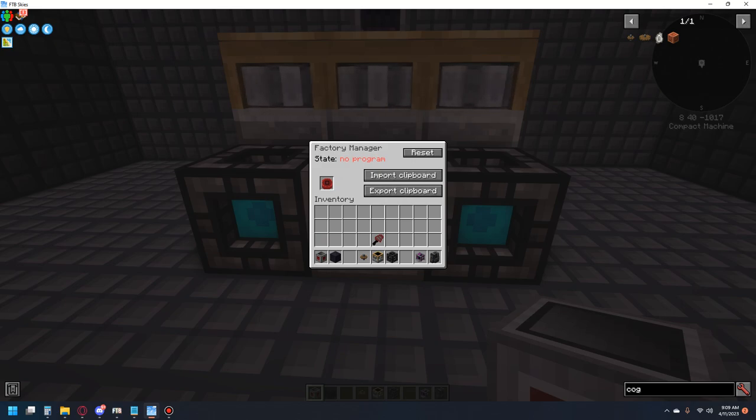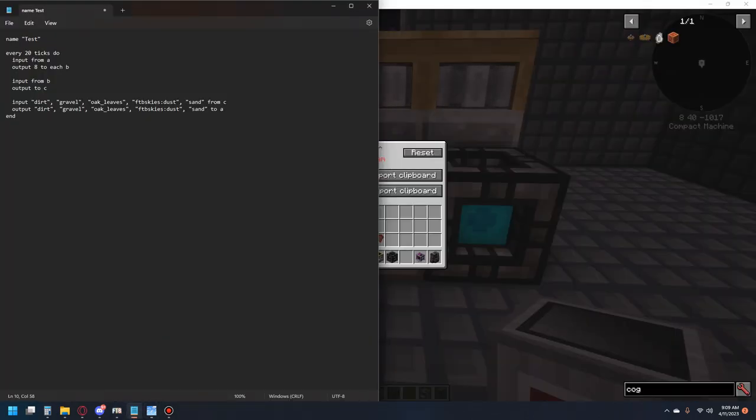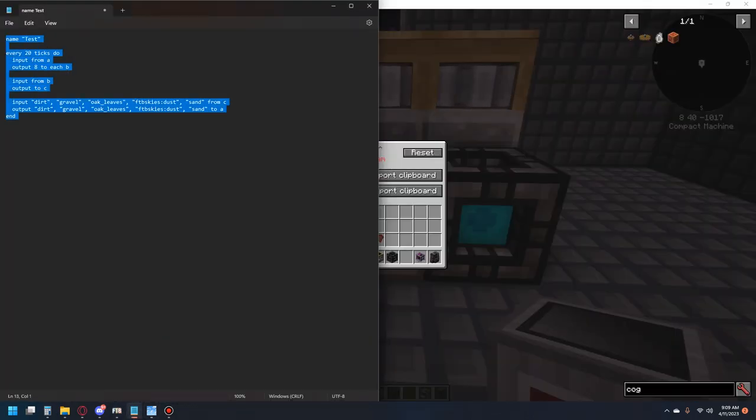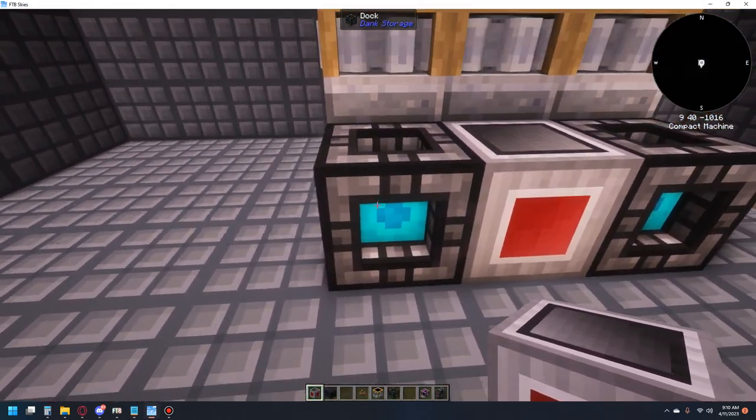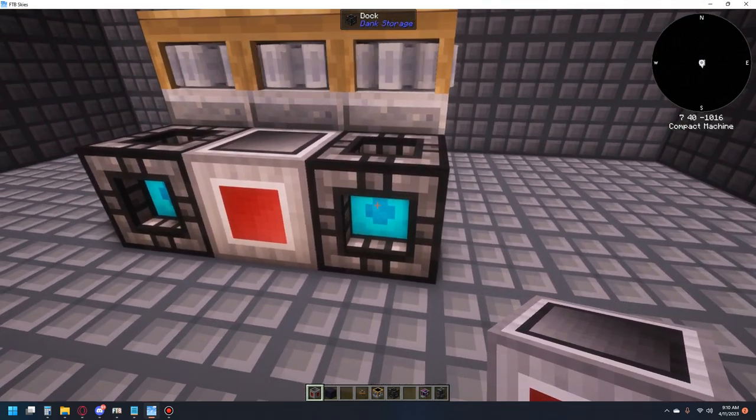What you'll do from there is open up Notepad and create your script or copy and paste it. I have my test script here that I was messing around with, and it works pretty well. Basically, anything that's in A, it will try to take eight of those and put them into each B. B is going to be our sifters. This is our input chest — it's going to be A. This is going to be C, which is our output chest.